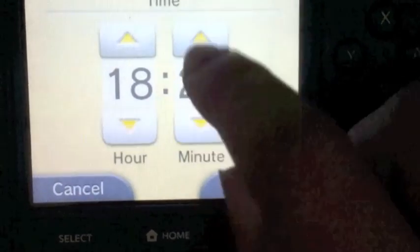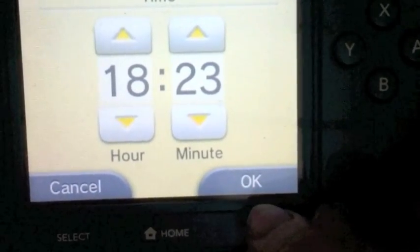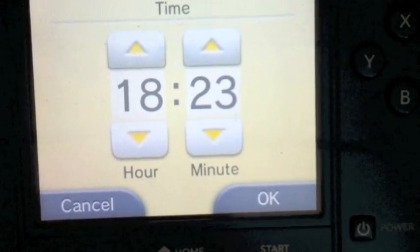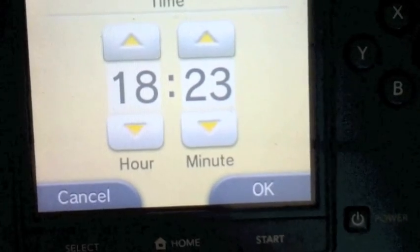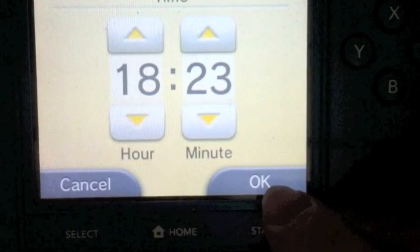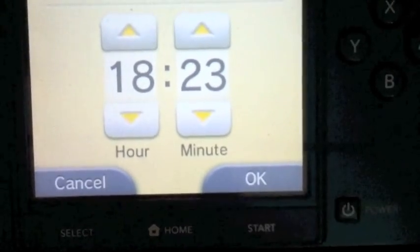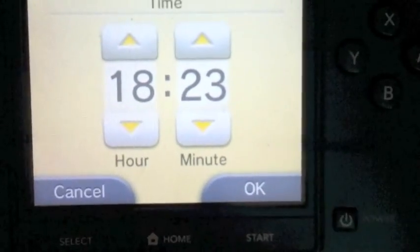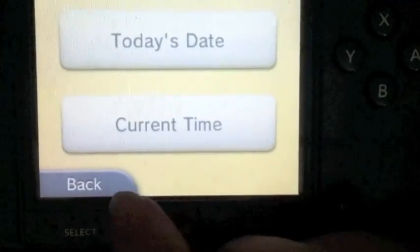My 3DS doesn't display seconds so I have to sync it up with a clock on my desktop. If you're like me and don't have a clock, I'll post a link to an online clock that is live-updating with seconds. You have to make sure that if you configure your parameters with this method of telling time, you do it every time — the same method consistently. The time I entered in my parameter search was 18:24, so I have my DS sitting at 18:23 and I'm waiting for the clock to hit 00 to sync up.